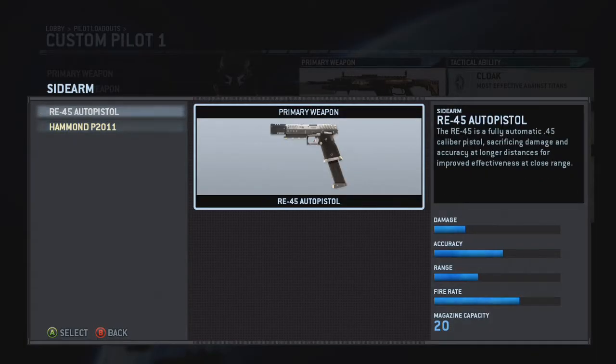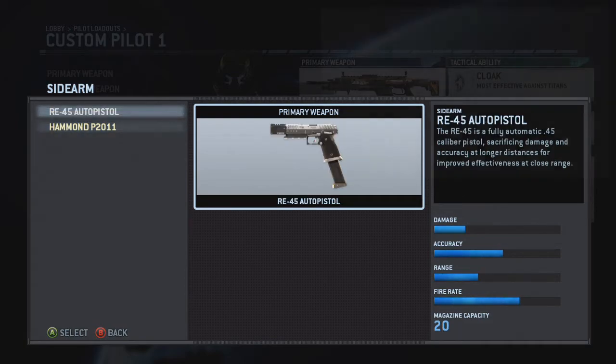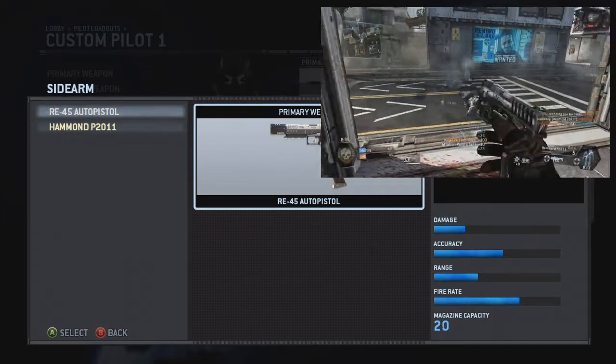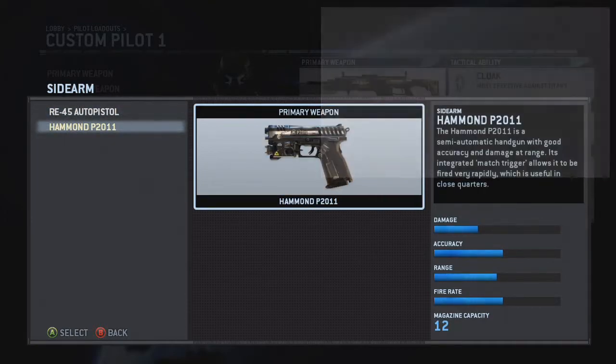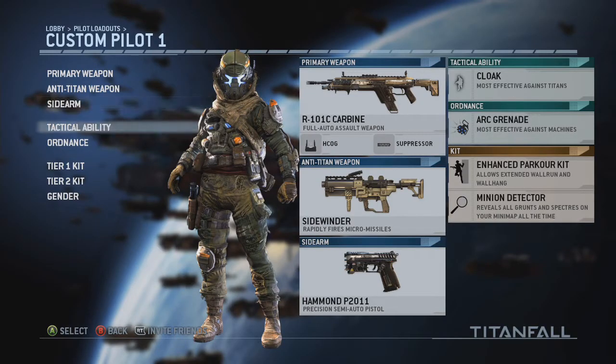For the sidearm, you can choose the auto pistol. It's not bad, but I prefer to have control. Yes, it is semi-automatic versus the fully automatic option, but I'd rather control the bullets coming out rather than drag and waste them. I don't use my sidearm that much, but sometimes when I run out of bullets in my assault rifle I switch over and it is quite useful.